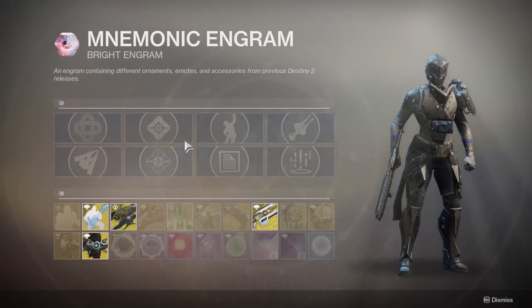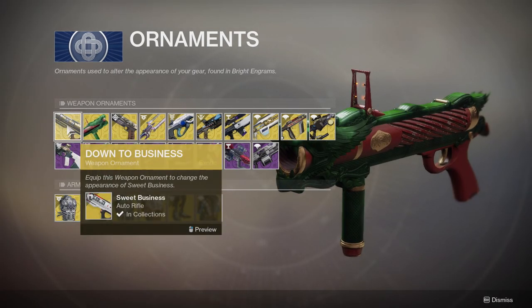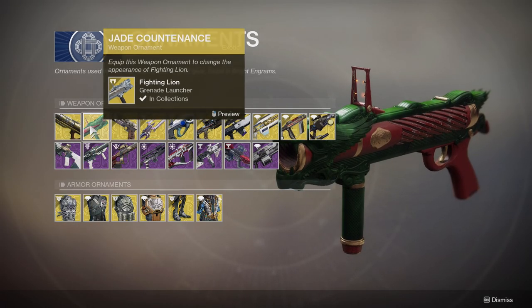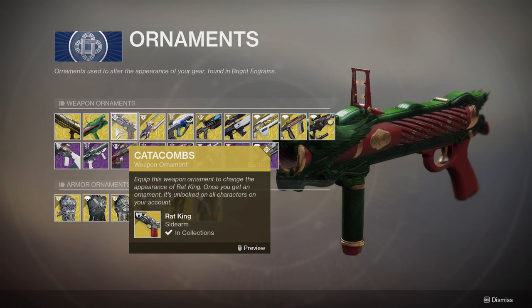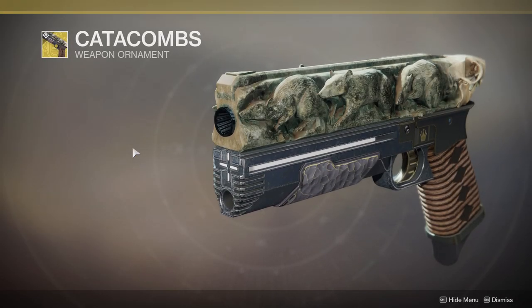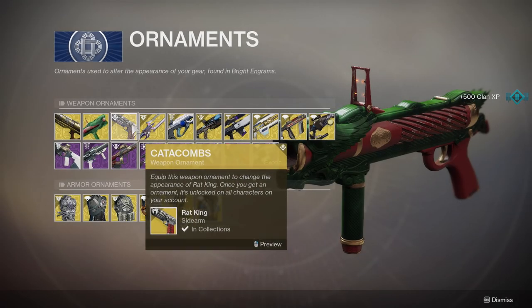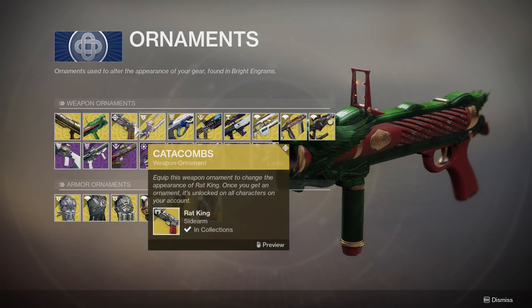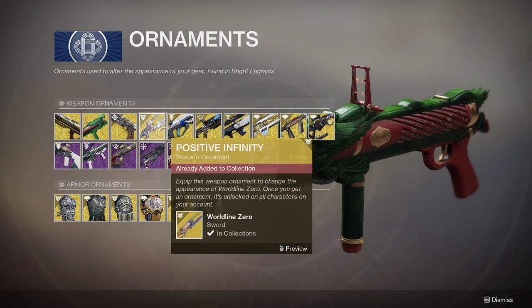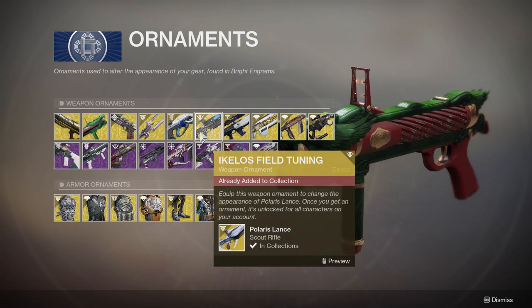We're going to be looking at the Mnemonic engram — at least that's how I think you say it. For the ornaments we're going to have the Swift Business — I don't have the Jade Countenance for that — the Fighting Line which is gross, the Catacombs which I do not have and I'm really pumped for. Positive Infinity for the Word Line Zero, Lethal System for the Hard Light, Icolos Field Tuning for...